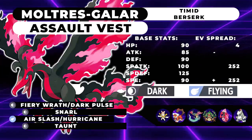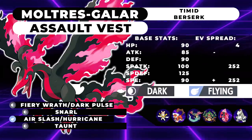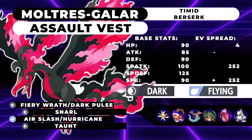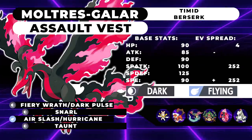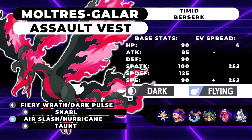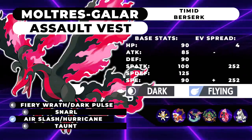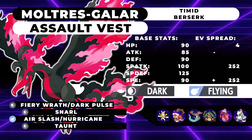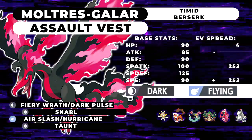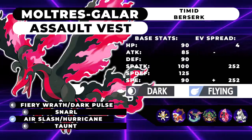Galarian Moltres is actually really interesting — it's sort of like a mini Eveltal. It's super super bulky. They ended up moving its 125 special attack over to its special defense, which makes this thing super interesting. The first moveset that came to my mind was of course the Assault Vest set, and while these things don't have the greatest move pools, it does have a move pool that lends itself to being a phenomenal Assault Vest Pokemon. It's got 90 HP, 85 Attack, 90 Defense, 100 Special Attack, 125 Special Defense — an absolutely massive stat — and 90 Speed.